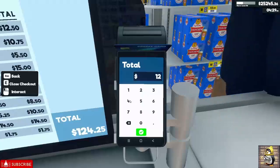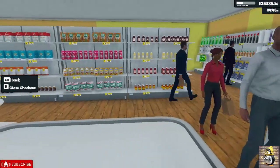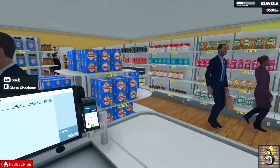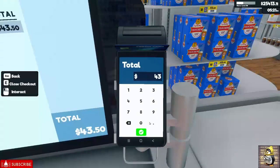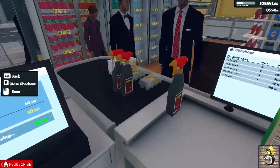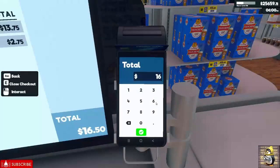All right, there we go — $124.25. I almost couldn't type correctly. We're doing well. We've already brought in two thousand plus dollars after buying everything to restock the shelves. This guy's only buying sugar for some reason. Come on, everyone buy alcohol! There we go — the new vodka. I think that's the first one I've seen rung out.